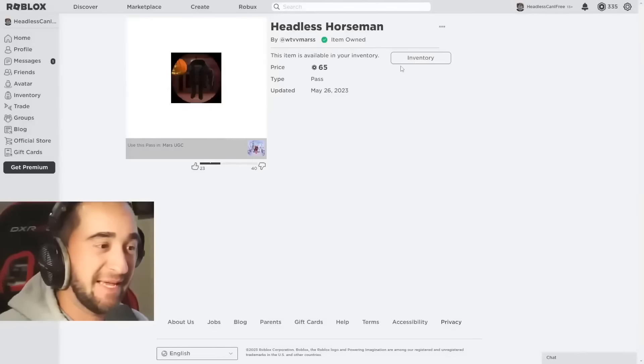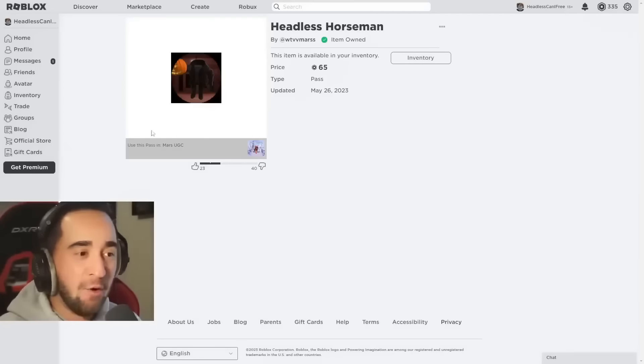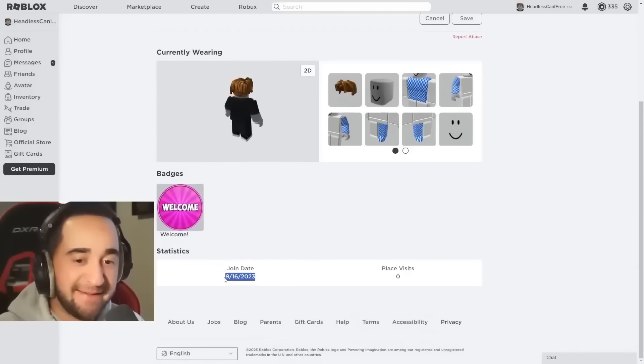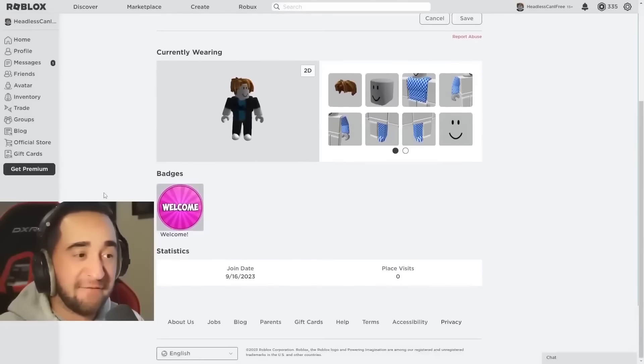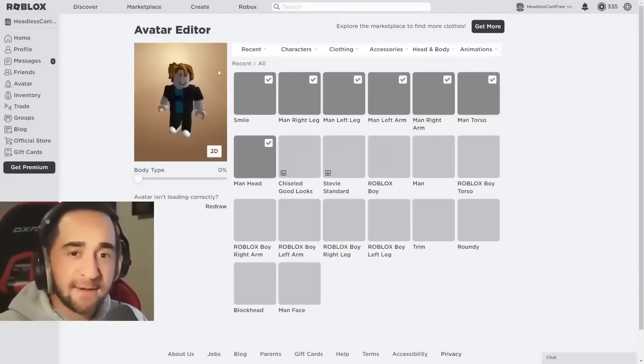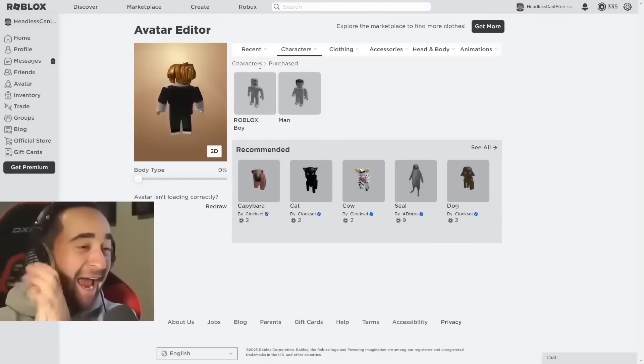Hey guys, I have waited on my phone exactly an hour. Now we're gonna go to my avatar, and I am very nervous. Does this brand new Roblox profile — headless can I3 — that was literally made today, does it have Headless Horseman? Or do we have to move on to the next method? Three, two, one. Did I get scammed? I got scammed!